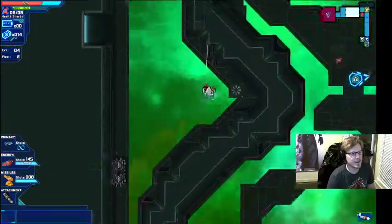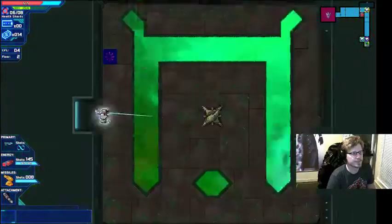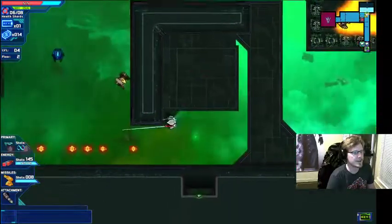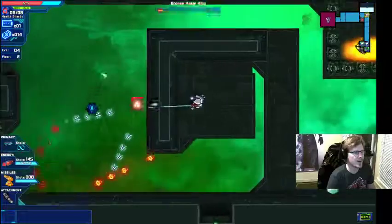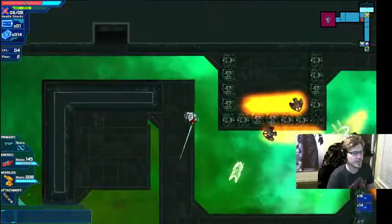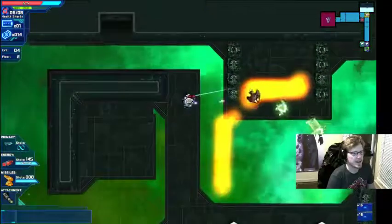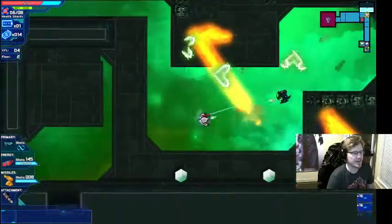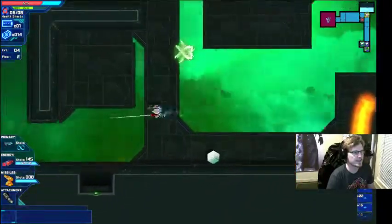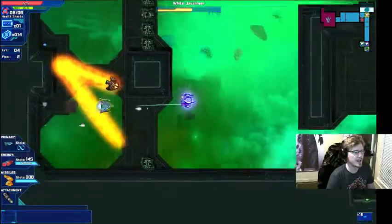We're going to check the rest of this floor and then that's going to end our tutorial for Starward Rogue. With that perk, I don't even have to fiddle around with destroying those blocks — now that I can destroy shootable objects, my shots just go straight through them like a hot knife and butter.